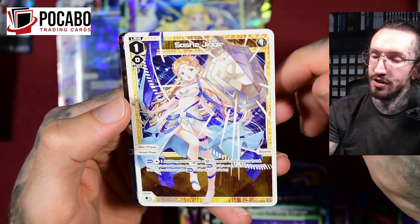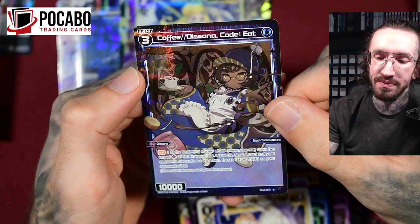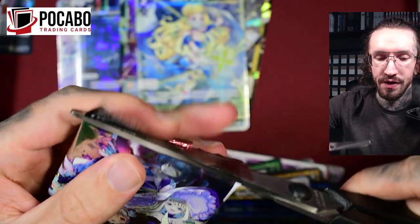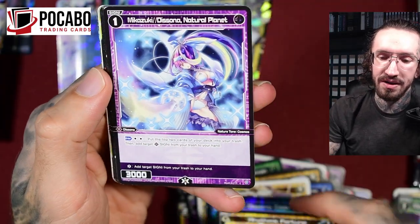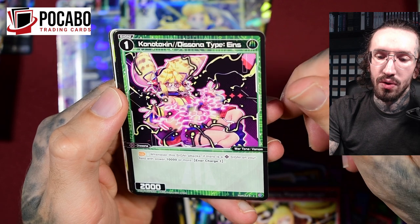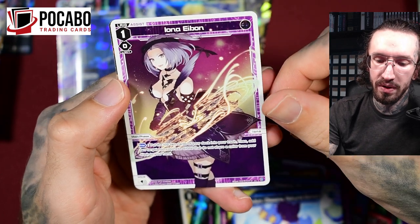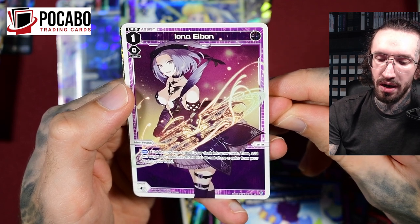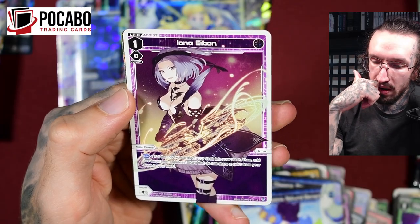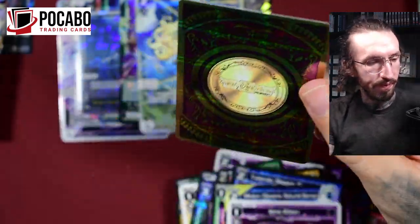More coffee! Stash Jiggle — what is this Jiggle? And the foil coffee card — perfection! It's so funny all the different Signi inspired by everyday items or food; there are a lot of funny character designs in Wixoss. Iona Iban: put the top two cards of your deck into your trash, then add two target non-colorless Signi that do not share a color from your trash to your hand. We get a foil coin — beautiful!